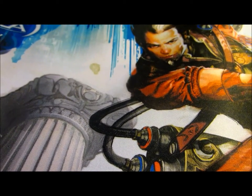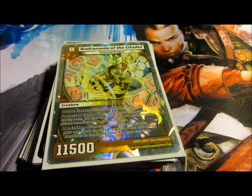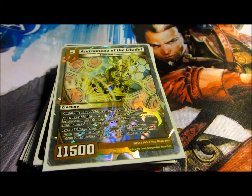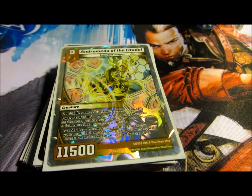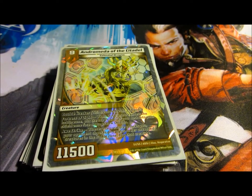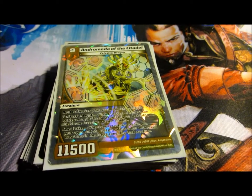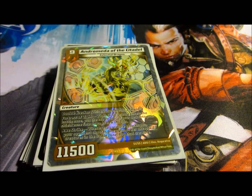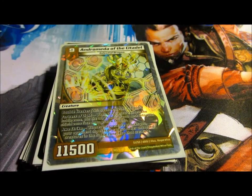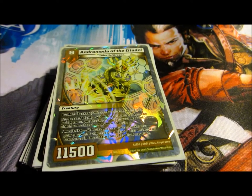The deck itself is very simple upon thinking about how it's constructed. What I've seen impact the meta thus far is Lyra, Andromeda, Infernus, and Herald of Infernus. The birds are cute and helpful, but I think against a real and consistent deck, those decks might have a tendency to fall apart.